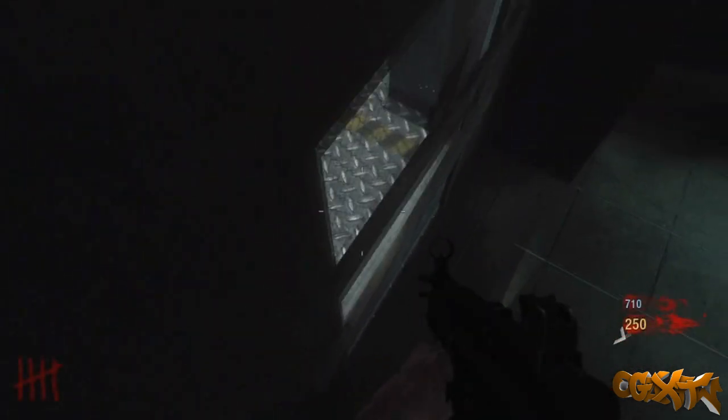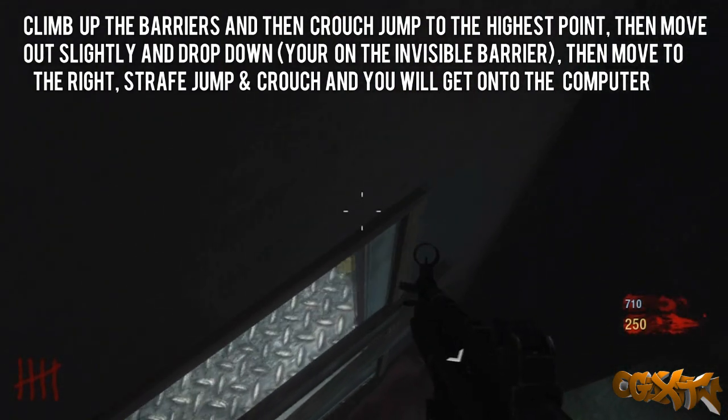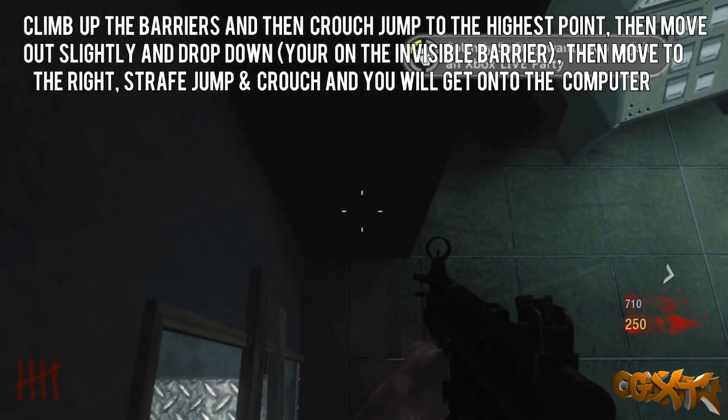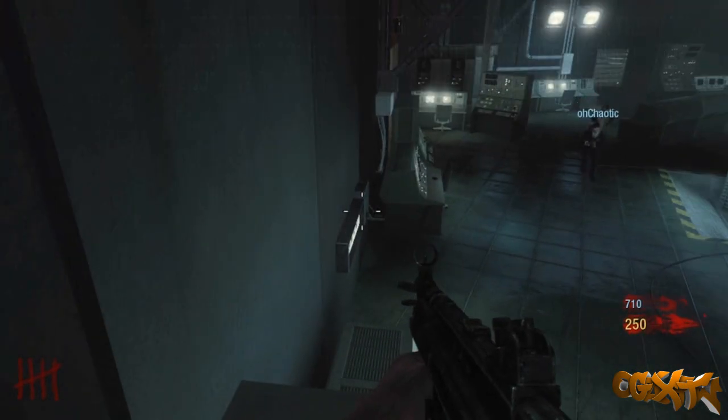So once you've done it, what you've basically done is created a small barrier. Now what you want to do is just get on top here, and you're going to drop down onto the barrier and move over to the right. Now once you're on the edge of the barrier on the right, you just want to do a little strafe jump crouch and you're going to get on top of here.